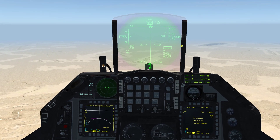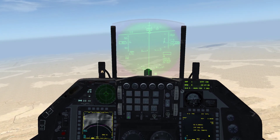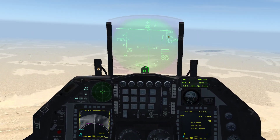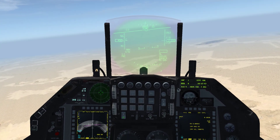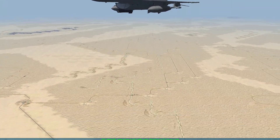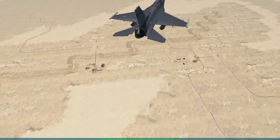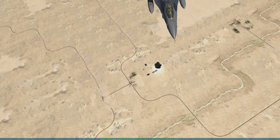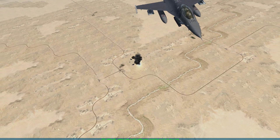As soon as it gets to zero, pressing and holding weapon release. Weapon release on steer point 99. Going down to the next target steer point, 98 — weapon release. Down to the next target steer point, 97 — weapon release. And to the last target steer point, 96 — weapon release. We'll go ahead and go to the 3D view and watch the bombs hit their targets. And all four hit the targets.